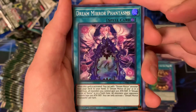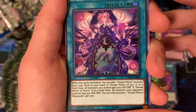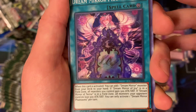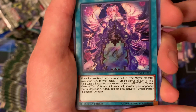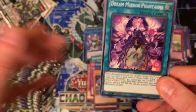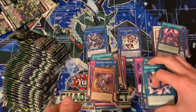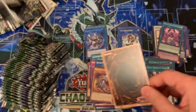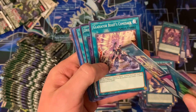I haven't seen this one yet — Dream Mirror Phantasms. When this card is activated, you can add one Dream Mirror monster from your deck to your hand. If a Dream Mirror of Joy is on the field, all monsters you control gain 500 attack and defense. If Dream Mirror of Terror is on the field, all monsters your opponent controls lose 500 attack and defense. You can only activate one Dream Mirror Phantasms per turn. It's basically like Fire Formation Tenki for the entire archetype — definitely a bona fide three-of.